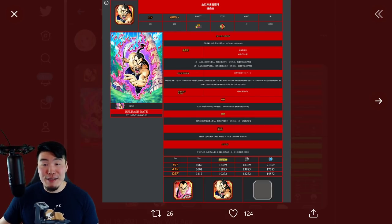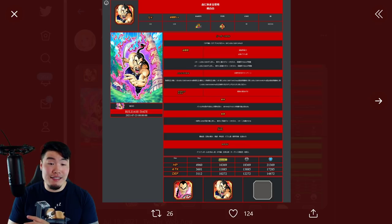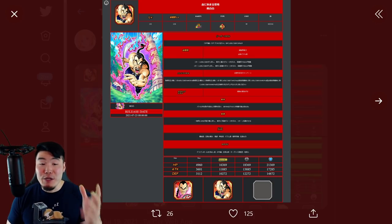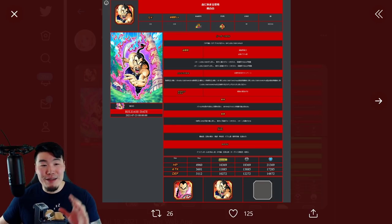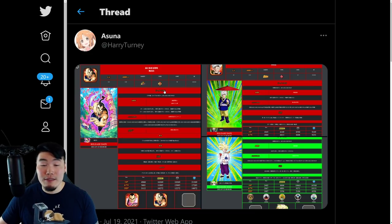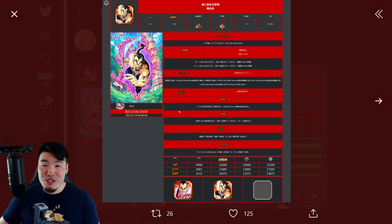Alright, so JP just got a data download about an hour ago, and there is a lot of stuff for us to cover in this video, so I'm gonna try to get through it as quickly as possible. Some highlights would be the new LR Mercenary Tau coming for JP's next World Tournament in a couple days, in addition to some other new World Tournament units, a World Tournament Awakening, and finally some Extreme Z Awakenings for the LR Great Saiyaman 1 and 2, the Fizz Super Saiyan 2 Gohan, and the Fizz Super Saiyan Vegeta. Big shoutout to Harry Turney on Twitter for posting the arts for these new World Tournament units.